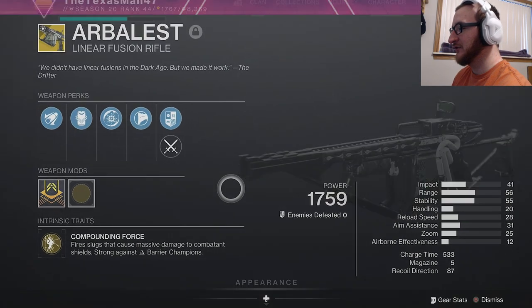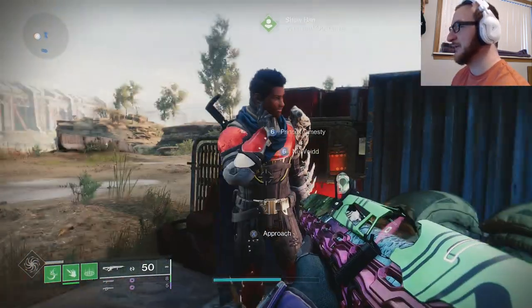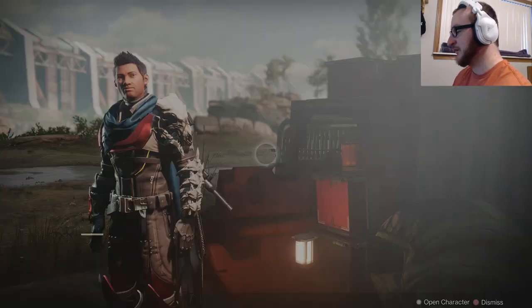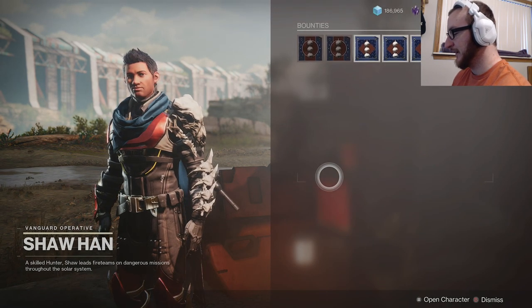The first thing you're going to want to do to acquire this weapon is come to the Cosmodrome. You're going to come over here and talk to our famous Fast and the Furious character, Shahan. You're going to approach him, and right down here underneath his bounties he will have a quest — you're going to collect it. It's called Another Last City.